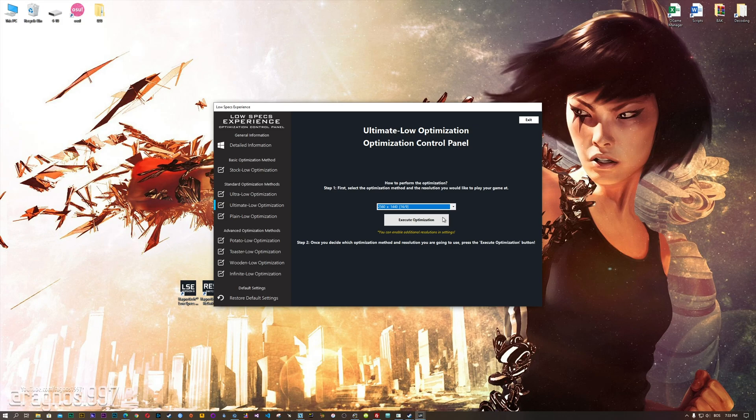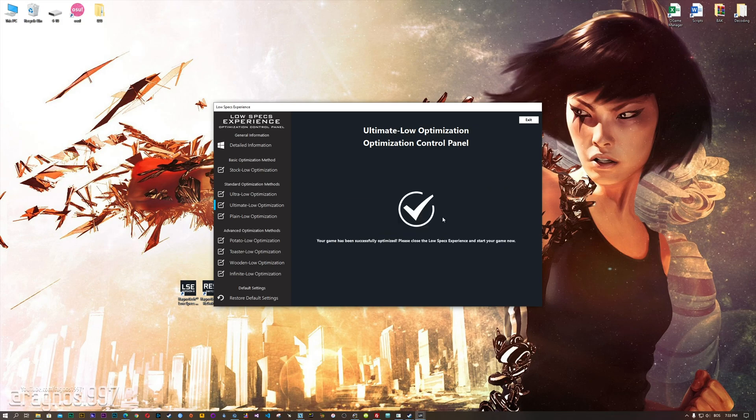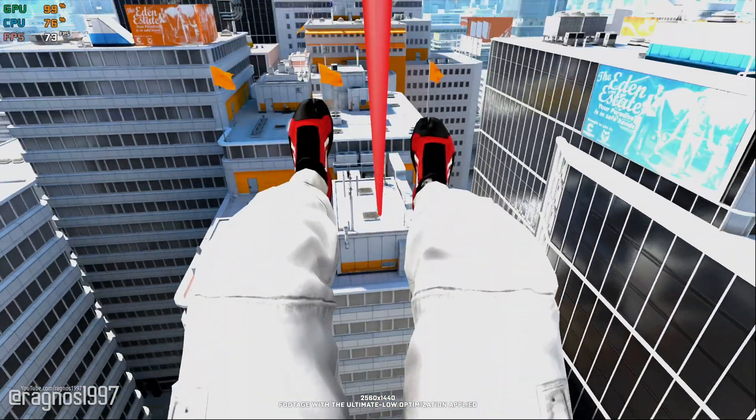This is something you will need to experiment on your own in order to see what works best for your system. Once you decide which optimization method and resolution you are going to use, press the Execute Optimization button and then start your game. Also, if you are not satisfied with what you see, simply choose the Restore Default option, which will restore your game to default settings.